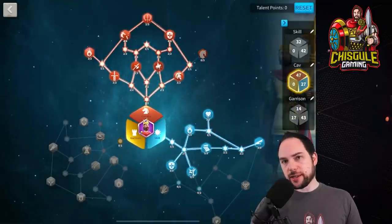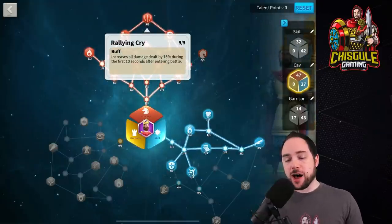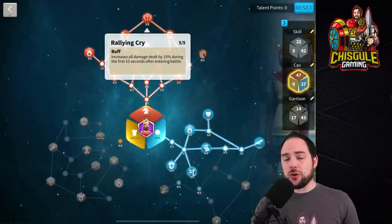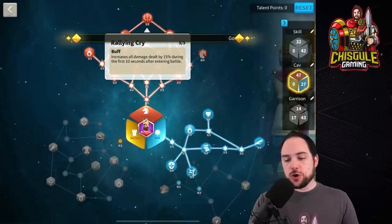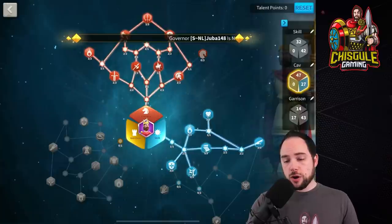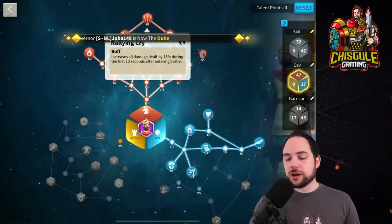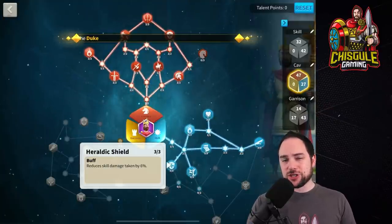The next build is a pure cavalry build. This generates slightly less rage but is designed for more hit-and-run combat. At the top of the cavalry tree is Rallying Cry — at the start of the fight, for the first 10 seconds, you do 15% more damage, which is a very meaningful boost. To build this, start with Rejuvenate, then go to Undying Fury for rage generation, then reach the top of the cavalry tree for Rallying Cry. Pick up Tactical Mastery, Latent Power, and Heraldic Shield.